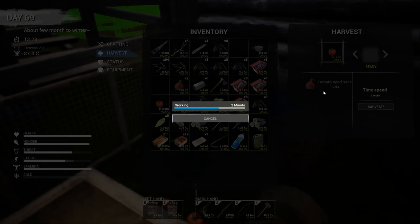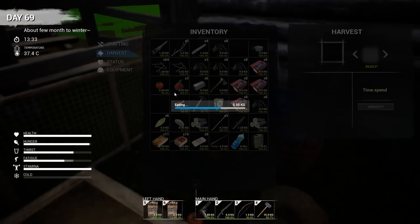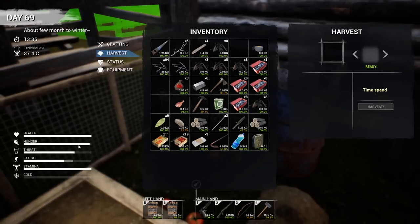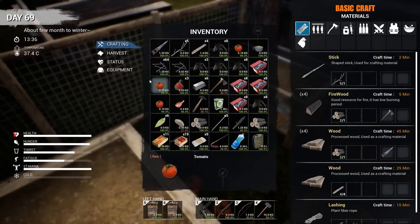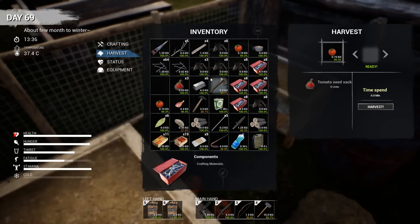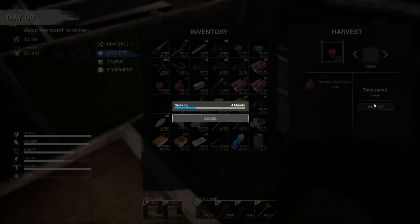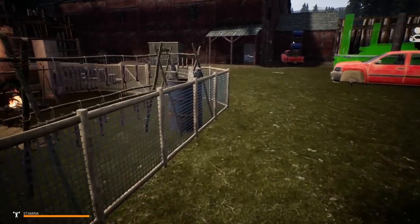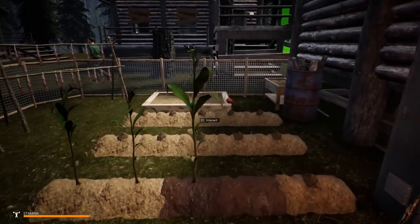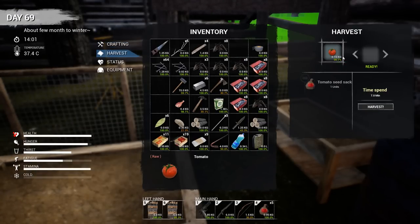I don't know how it decides when you get one unit versus more - I think maybe you only get more with corn. Maybe tomatoes always give zero units. I guess I might as well just eat it then. That looks like it gave me more - oh no, that was thirst. Thirst is not really a problem, not something I'm really focused on. I wonder if the ones that fell on the ground are giving me zero. We ended up with five seeds out of that one - you do get a lot of tomatoes per harvest, so I guess that's the trade-off.